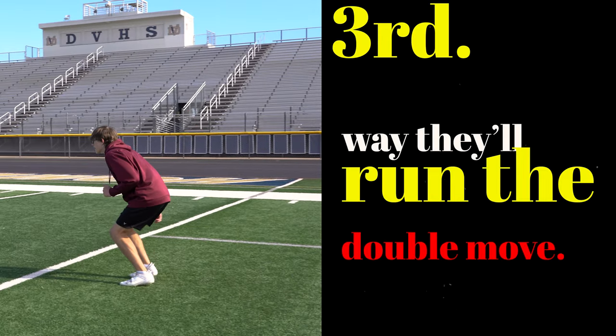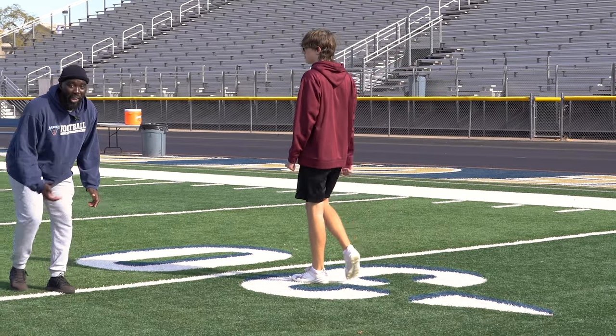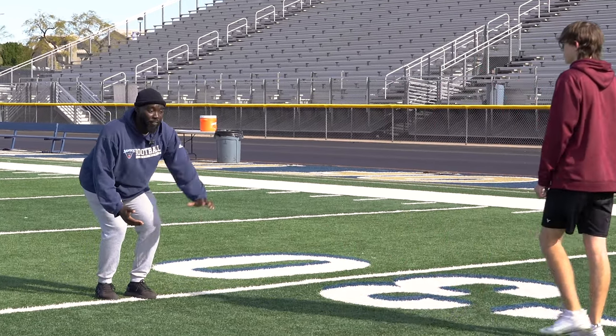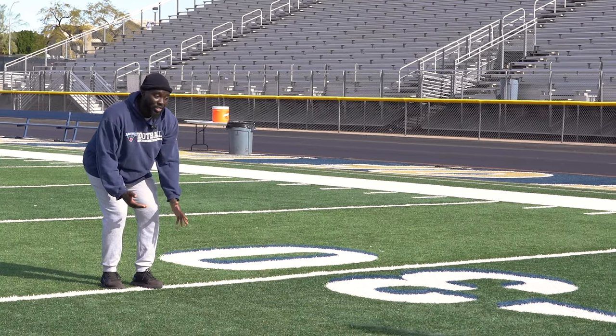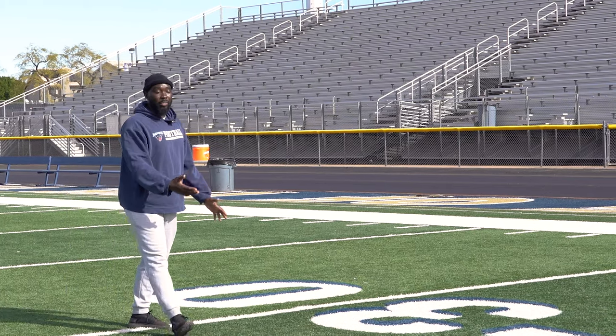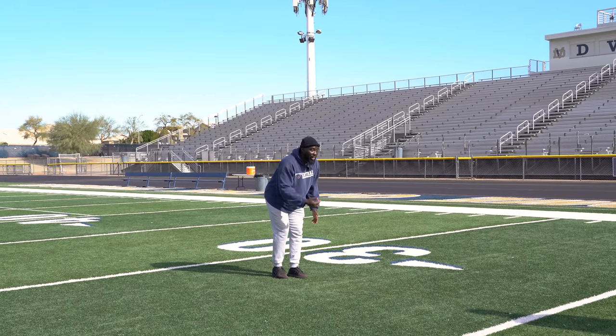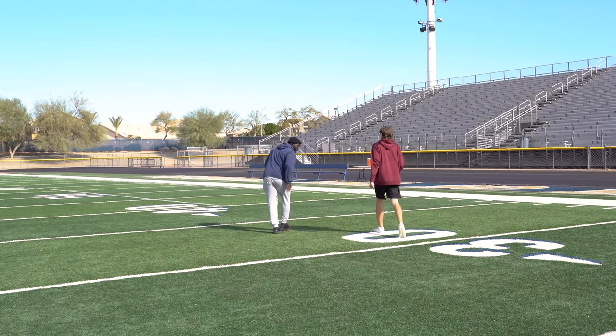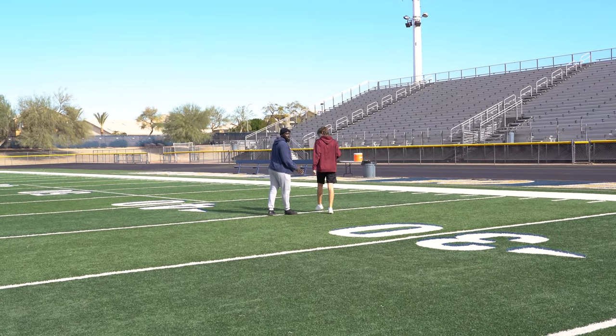Another thing: receivers will drop the hip early and then take off again — the stutter-and-go. They know we're on top of the route so they want to make us stop our feet, close the space faster, get us to open up early, and then run the comeback. So when they're running, we stay square. When he drops the hip and we don't jump, we keep our cushion and we're in good position to break on the comeback.